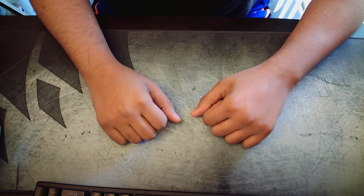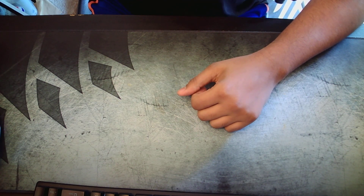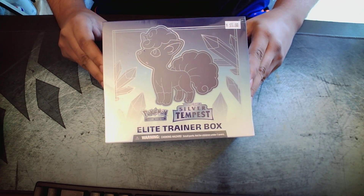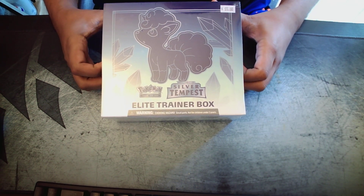What's up everybody! It's your boy Feebatsy's Dig back at it again, opening up a Silver Tempest Elite Trainer box. I got this from the local card shop — I think it was M&M Cards in San Leandro — not too bad for the pricing, I enjoyed it.